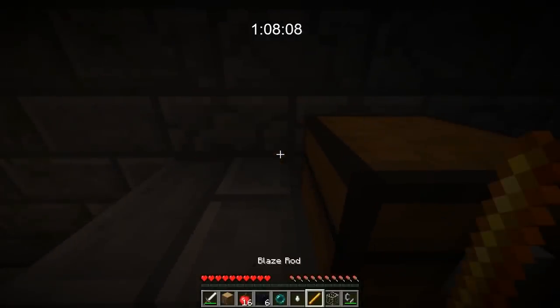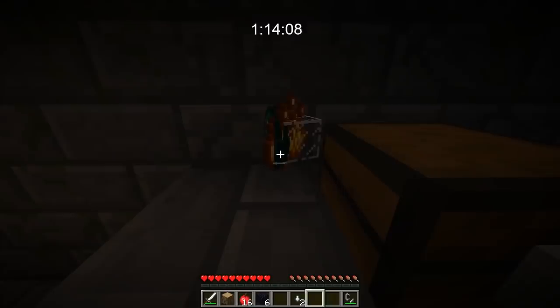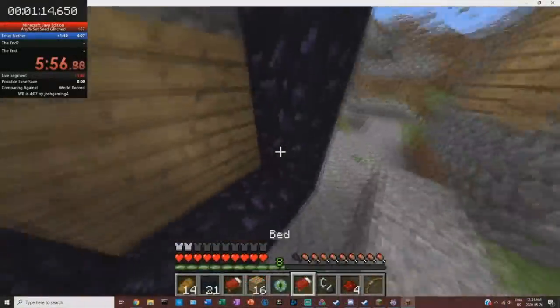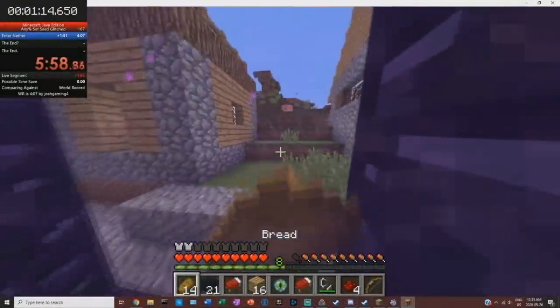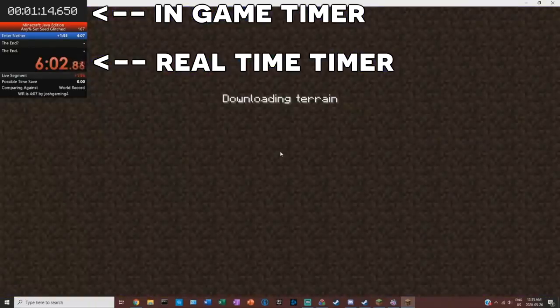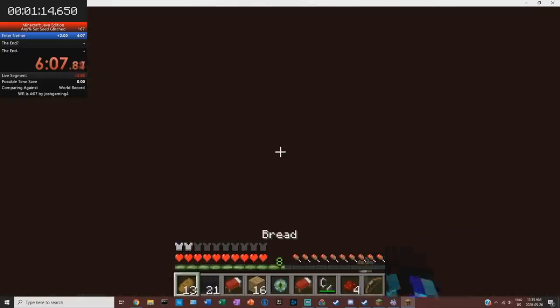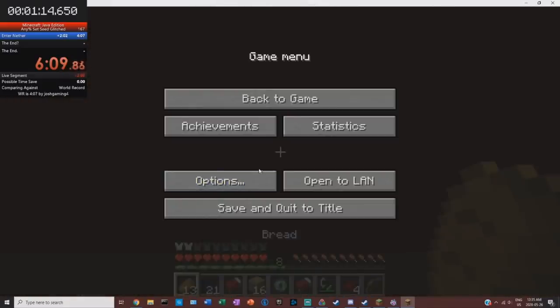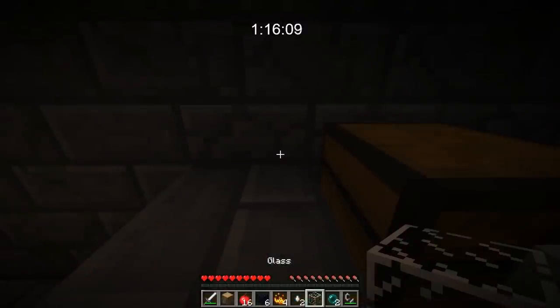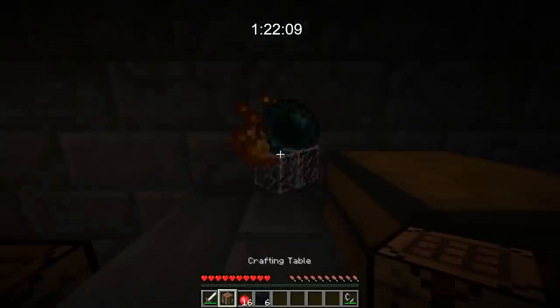As for rules about the recording of the speedrun itself, you have to be recording the whole run for it to count and you have to show specific things such as the world being generated and loading screens for when you go to the nether. An in-game timer must be used to time the run, which will account for differences in loading speeds between computers. Resource packs are allowed as long as they don't give an advantage, and the same goes for mods, so mods like Optifine are allowed.